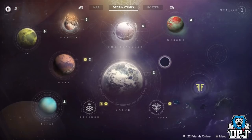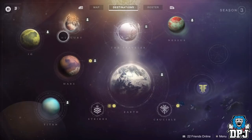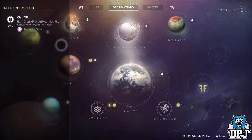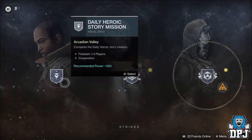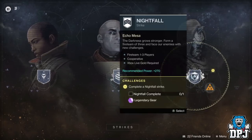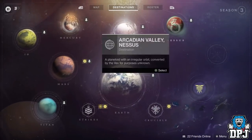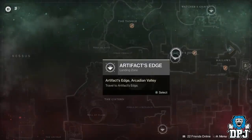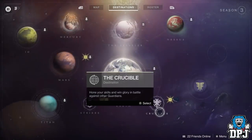I'm going to go through a few of the changes you'll see when you next log in. As you can see, the new Director looks absolutely epic. Milestones have now been changed to Challenges — if you click on Strikes, there's a challenge attached. Complete strikes, complete nightfalls, and it showcases what gear you'll get underneath. Pretty cool addition. Also, the Leviathan raid is located on Nessus right there.